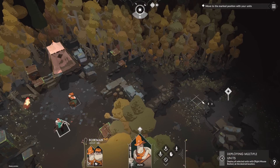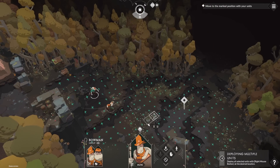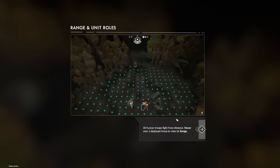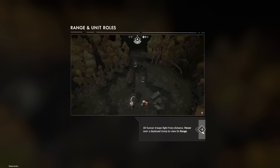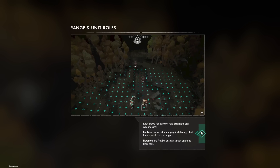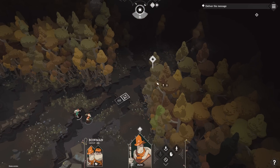Deploy all selected units - we can select everybody at once and move them. All human troops fight from a distance. Hover over a deployed troop to view its range. Each troop has its own role, strengths, and weaknesses. Lobbers can resist some physical damage but have small attack range. Bowmen are fragile but can target from afar.